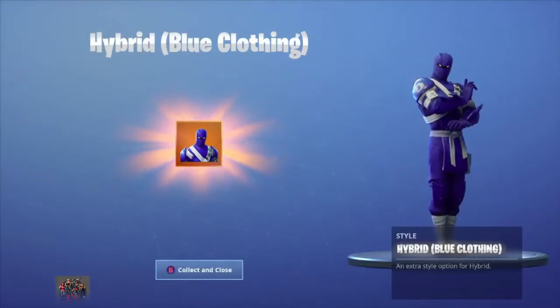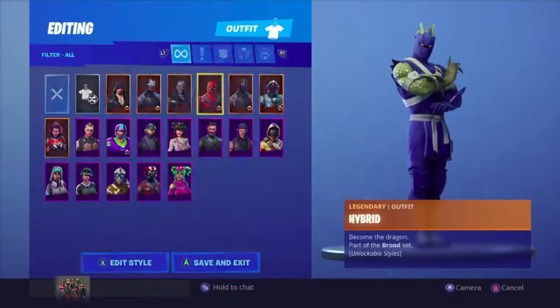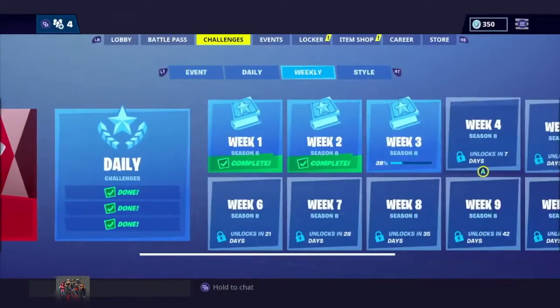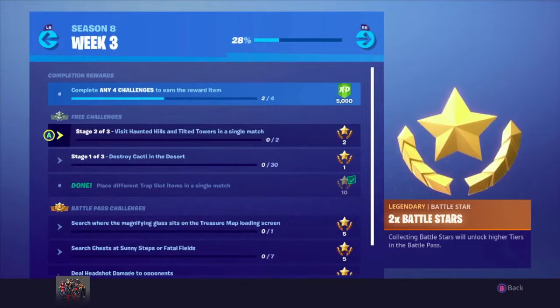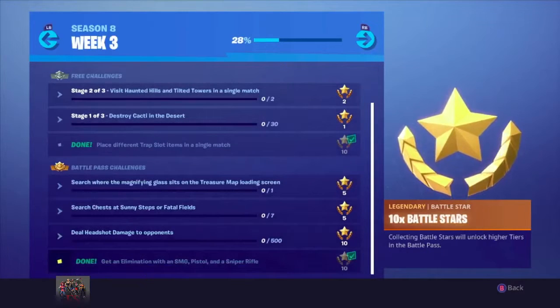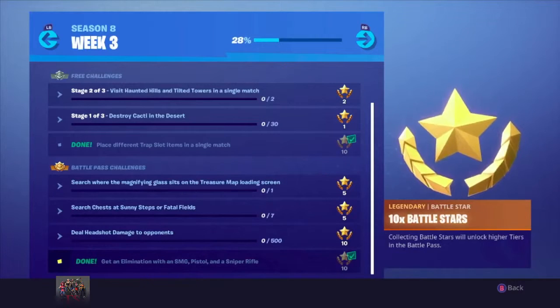I got the blue hybrid — we're going to be wearing that from now on for this video. Let's go ahead and equip it. I think I'm going to go without the dragon. So let's look at the challenges I was able to do in my first game: I visited Salty Springs and Fatal Fields, so stage two is visit Haunted Hills and Tilted Towers. I placed different trap slot items, and I also got an elimination with SMG, pistol, and sniper back to back to back. That was cool — I did not think I was going to get that as fast as I did.